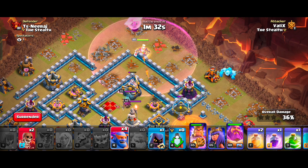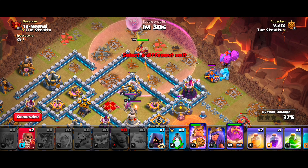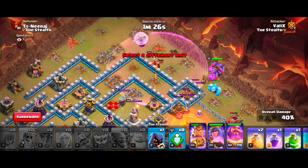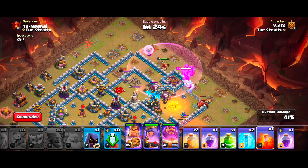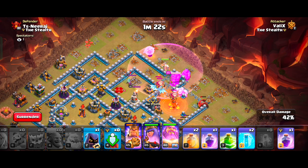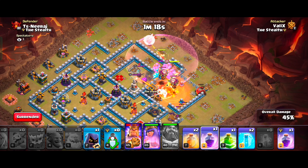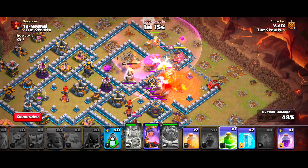Now let's drop all our troops. Our Super Wall Breakers will help us make an opening in the core. Make sure to send your Queen along with your Super Bowlers, as she's responsible for taking out enemy air CC troops. Our Grand Warden also joins our kill squad here, and our healers start protecting all our troops.